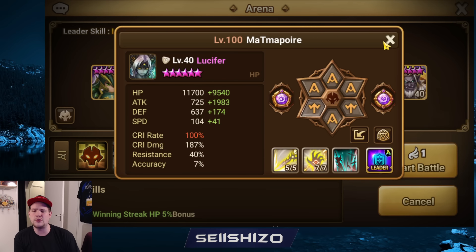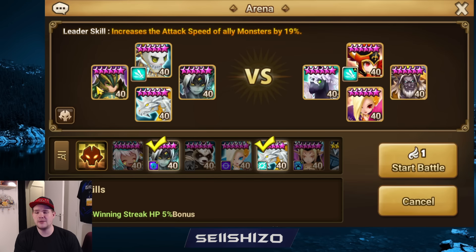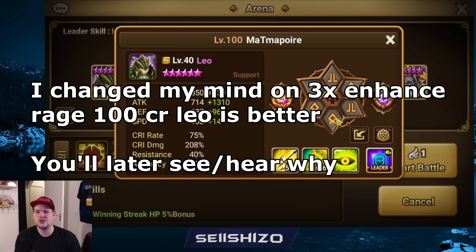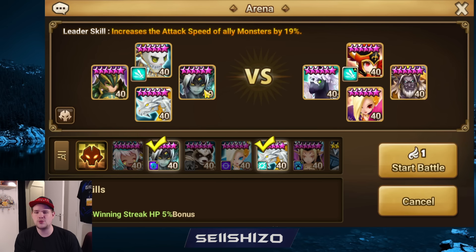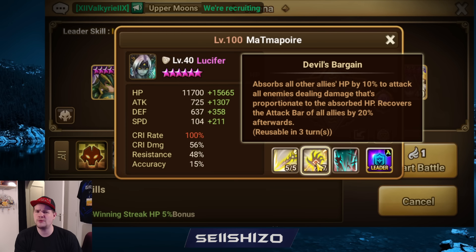However, there is a new way to use your Lucifer where you don't care that much about your Leo doing enough damage. Let me show you how that works. We've got a Gemini in there with a Will set and double enhance. I highly recommend enhance, especially if you have a Wrath — triple enhanced would be preferable. The thing is, we don't care about Leo doing 5k damage anymore because we made a Swift Lucifer.